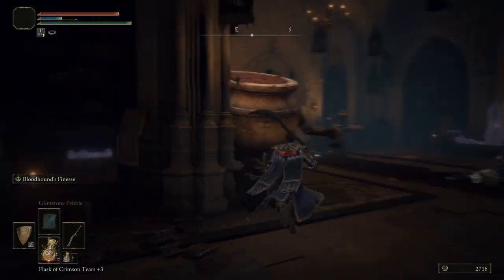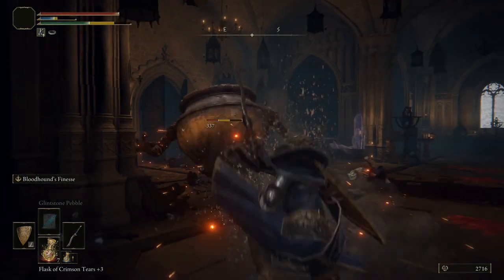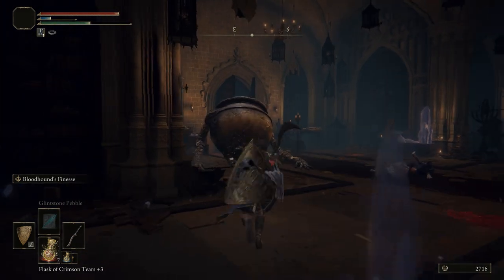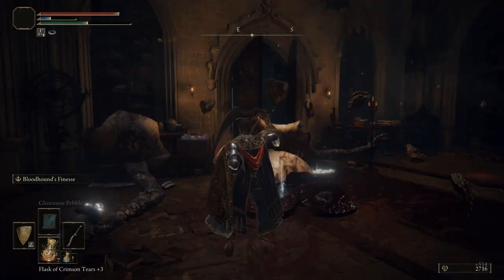Right around this corner to the left is a living jar. You need to take this guy out quickly, because otherwise he'll spin up and he'll attack you and do heaps of damage. So take him out nice and quick.